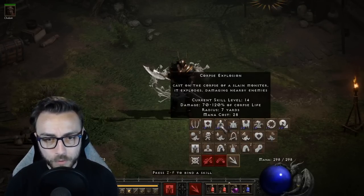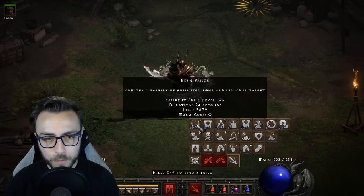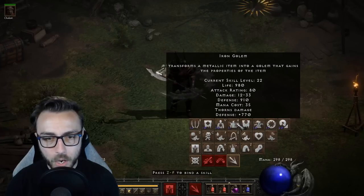Let's go ahead and re-hotkey my skills — my necromancer skills. We put corpse explosion on V, of course. Make sure that bone prison stays on B. Obviously, we need iron golem on H.